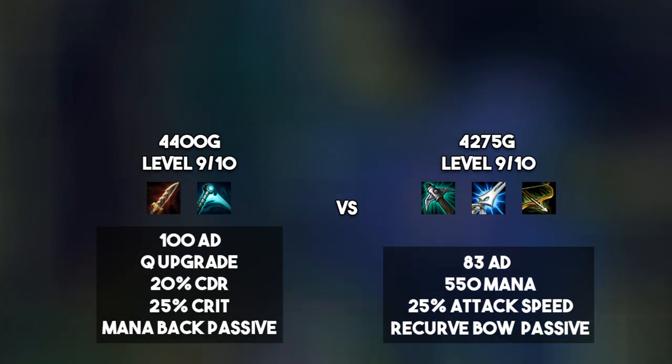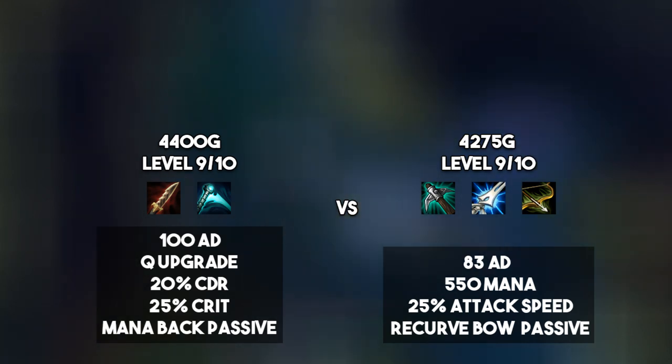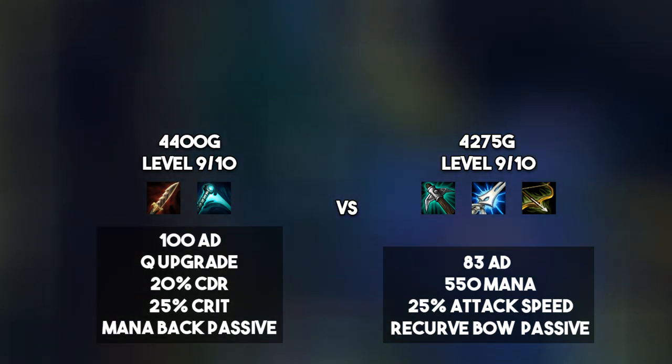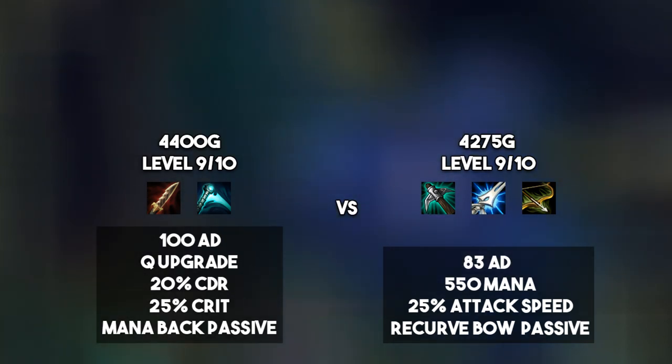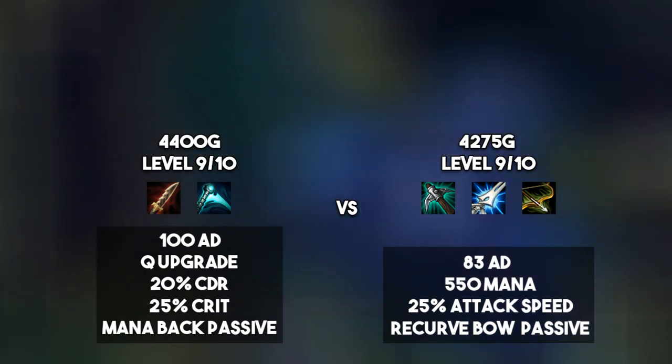At 4400 gold, the new build gets you a Serrated Dirk and an Essence Reaver, and this is your really big spike. You hit 100 AD once you complete those two items, which allows you to get your Q upgrade. You also get 20% CDR, 25% crit, along with the mana-back passive. Comparing to the equivalent 4275 gold with Manamune, Pickaxe, and Recurve Bow, you're getting around 83 AD at level 9 or 10, though this is an estimate depending on your Manamune stacks, Tear stacks, and Presence of Mind stacks.